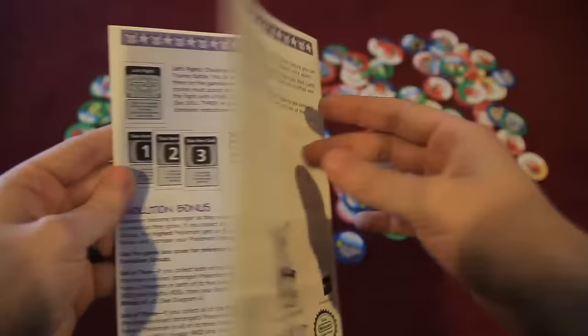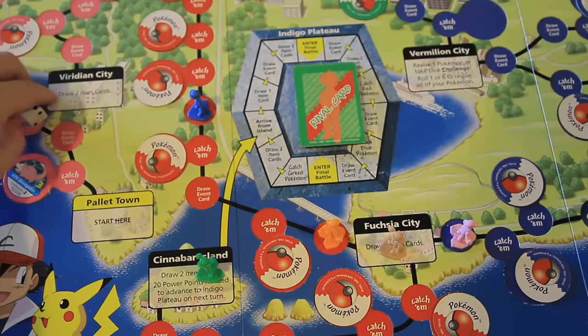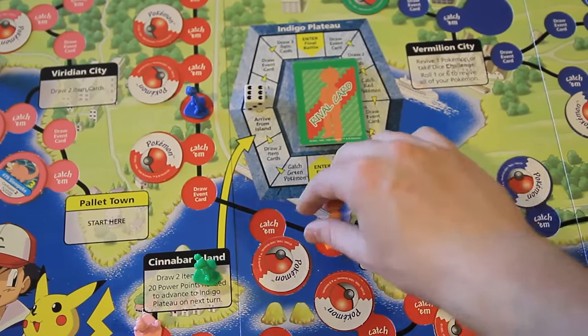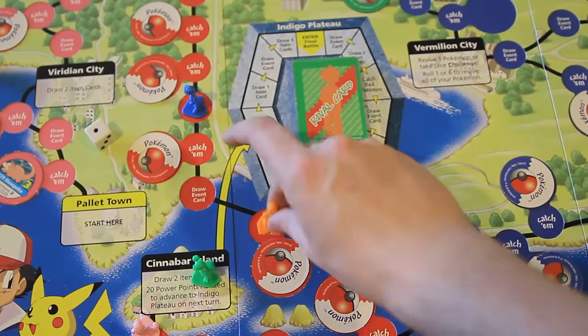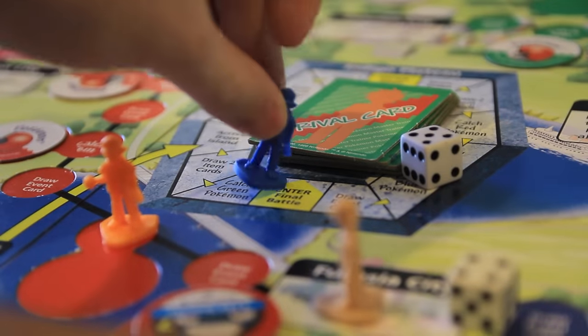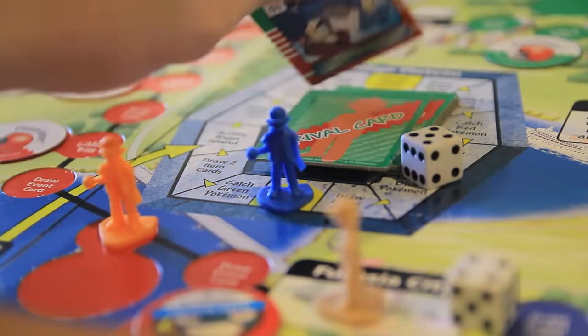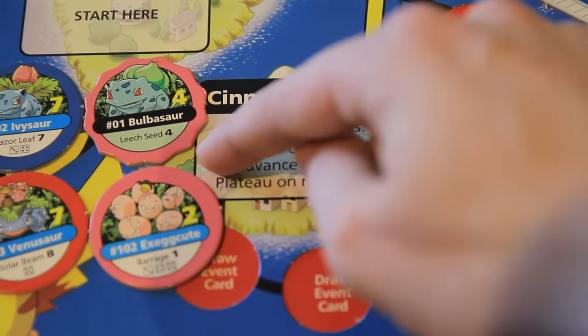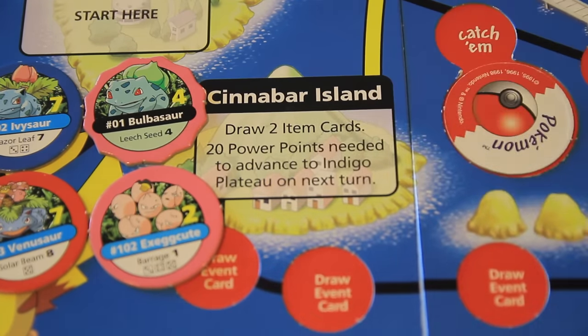Believe it or not, I think that's every major rule in the game. You'll travel in a pack throughout the land, searching far and wide for powerful items, events, and Pokemon in your quest to 20 power points. There'll be plenty of rude exchanges through mandatory battles and trades, but what really crushes your soul is the end game — the Indigo Plateau. Pokemon Master Trainer is a race. You're scrambling to be the first player to collect 20 power points worth of Pokemon, enter the Plateau, and beat a member of the Elite Four to claim victory.